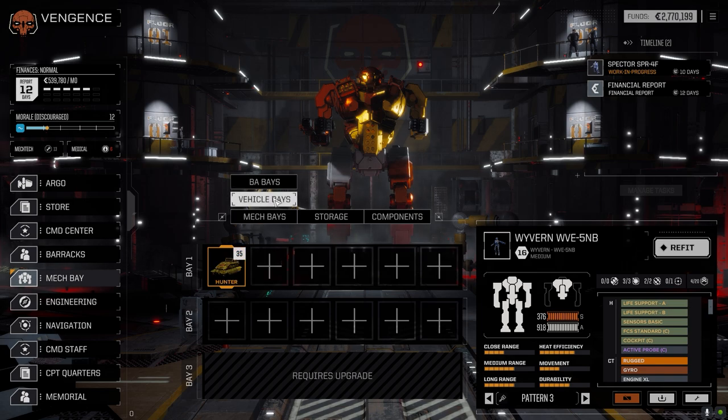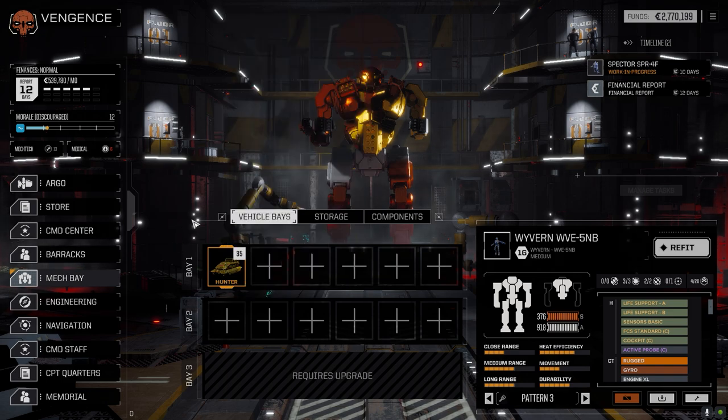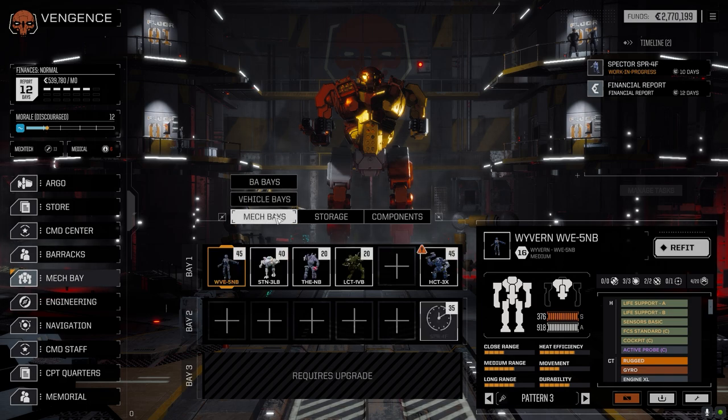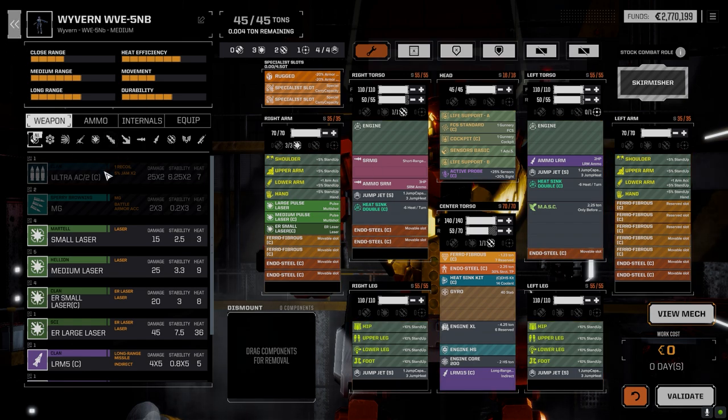We lost the Cyrano last episode but picked up a Hunter the episode before, so we do have a Hunter now as our vehicle. The aircraft is getting targeted a fair bit. Wavering took a little damage last episode - hand and foot - but it's back to exactly how it was, nothing really wrong with it, ready to go.